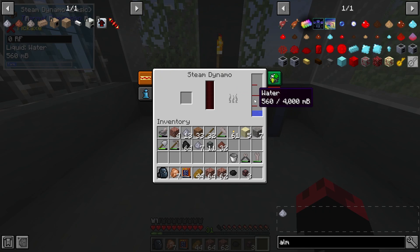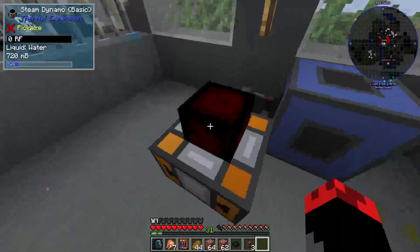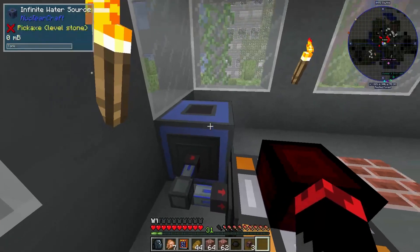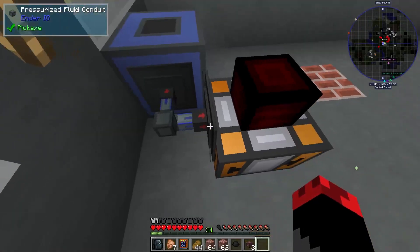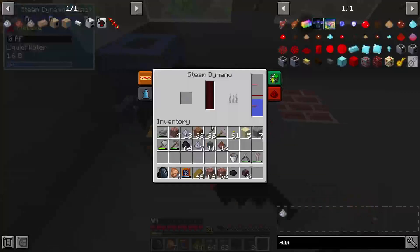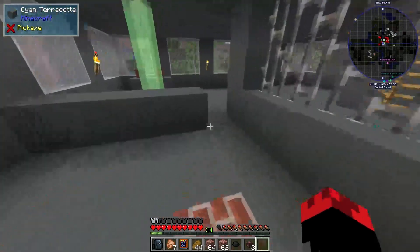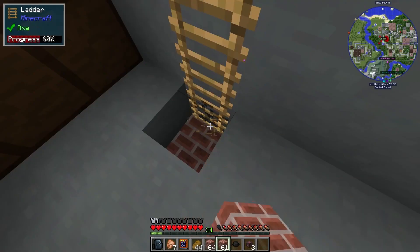Let's set it to extracts only. I've been away a long time so let's set it to never active - we don't want that - always active, yes. Let's go back to insert. There we go. Now we're gonna pop the coal in here and it should be creating power for us.